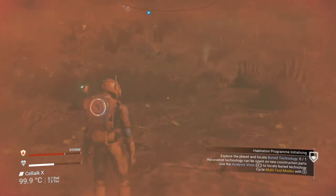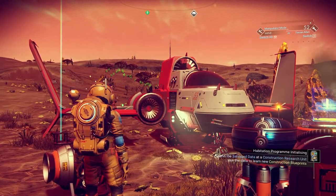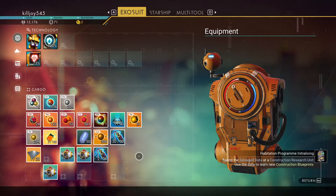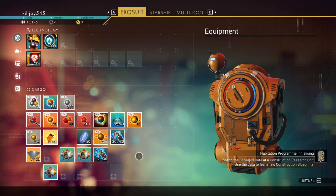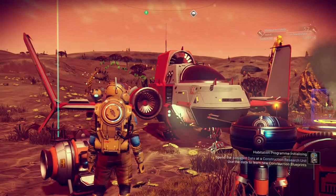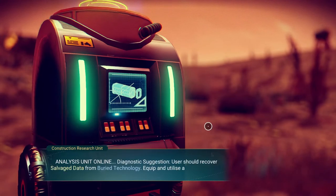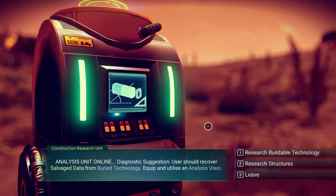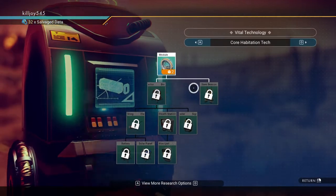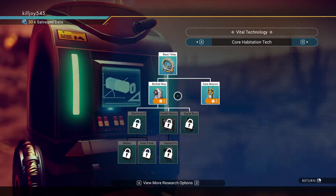Alright, we need to get one very old technology module. I'll go do that and meet you guys back here. Alright guys, I'm back — got salvaged data module. I went ahead, as you can see I got 32 of them. What I did was an easy dupe, which if you look on my channel I do have a video of how it's done. As far as I know it works on all platforms. So we got the salvaged data; we're going to do buildable technology — and teleporter, save beacon.